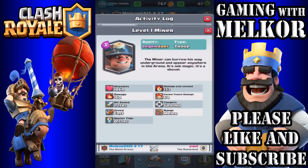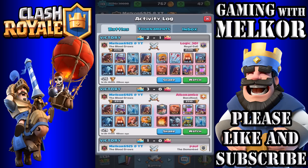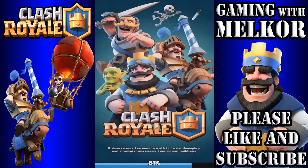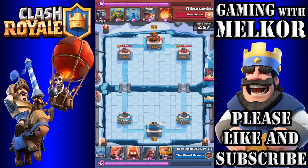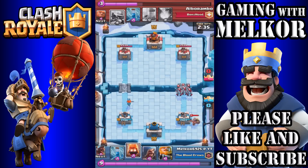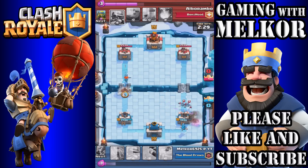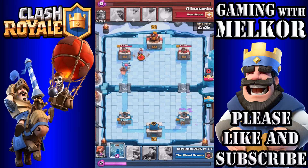Let's have a look at the 3-0 victory here against an opponent with a level 1 Miner and level 7 Giant. Our card levels aren't massively different, and again this is a level 9, so I do have a slight HP advantage on my towers — but that's the only real advantage. As always, let the elixir build up. I drop the Valkyrie in the back and then drop down the Fire Spirits to take out a Minion forward.